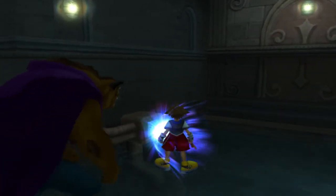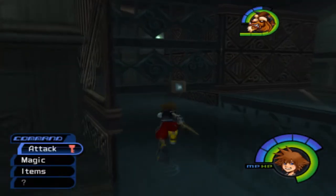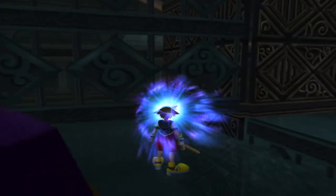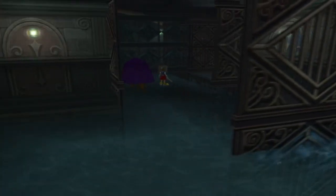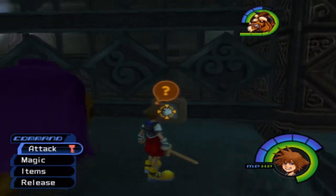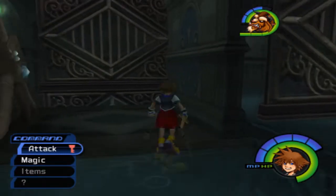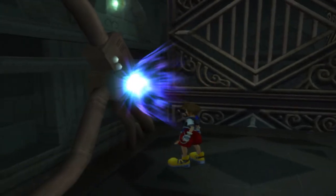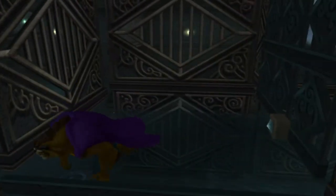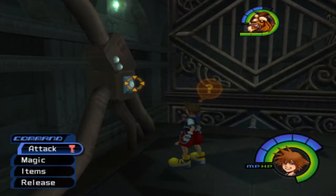There's a puzzle here where you activate these buttons and it causes these panels to shift around. As you activate one and then the next one, it often causes a glitch with your teammates where they keep walking in the walls or something. So don't worry about your teammates. Attaboy, Beast.